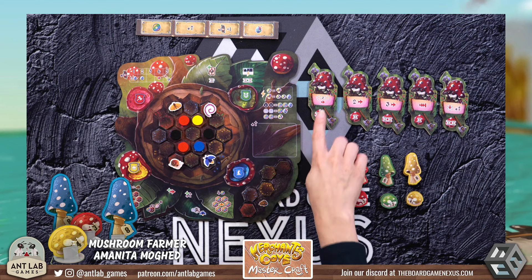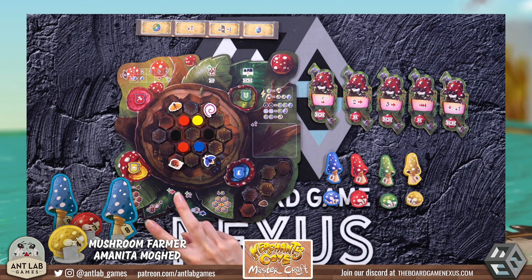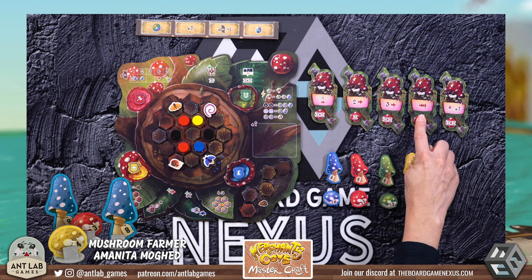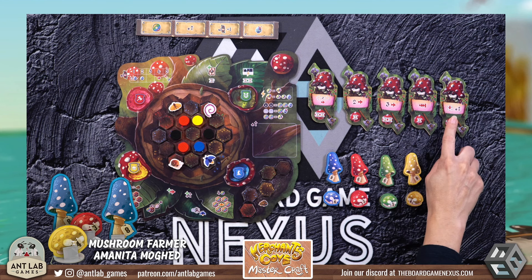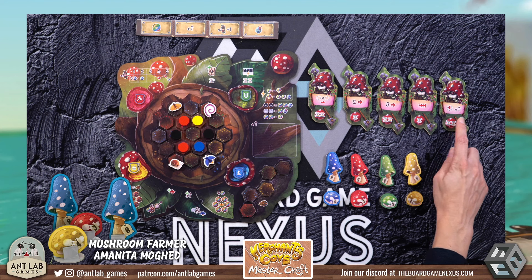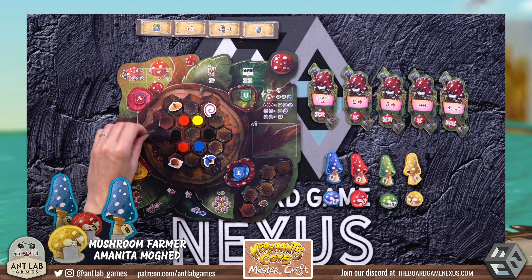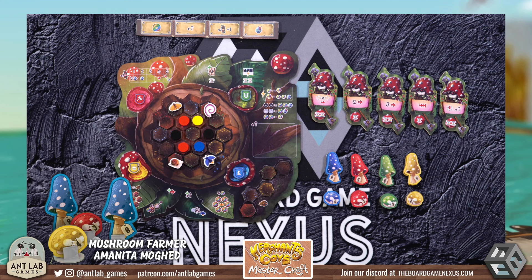Our action tiles allow us to do a number of things. We can swap an insect with any other insect, then the swapped insect can move one space. We can move two spaces with the assigned insect, move three spaces, move any number of spaces in one direction, or simply move to any space and also initiate a growth cycle. Now let's go over what each of the insects do. First we have the snail, which turns shroom tiles back into fresh dirt. It can also exchange up to four adjacent shroom tiles with tiles from compost.